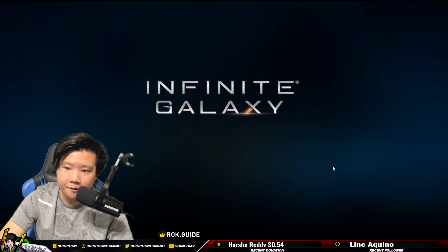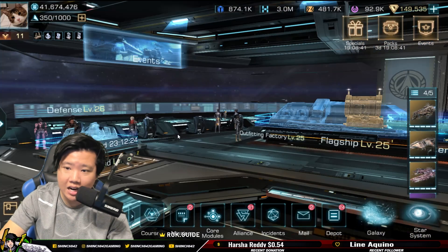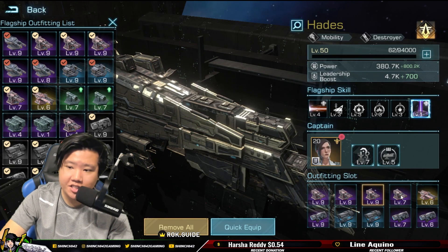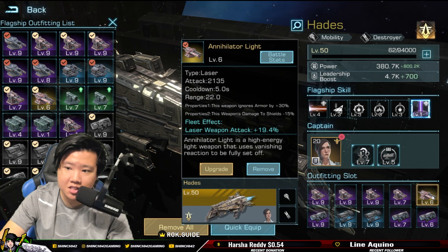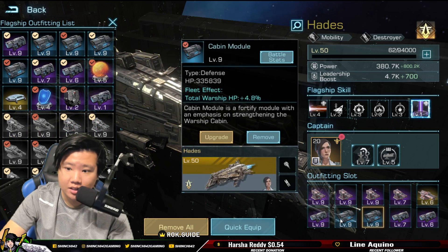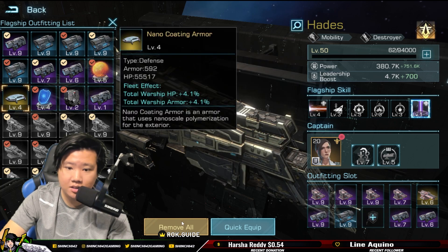Let's get on to trying a setup with full gear. Now we have the gear on — lasers and HP modules. I'm going to swap one out and put this one in instead.